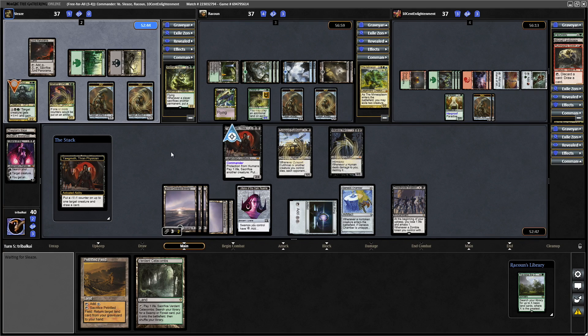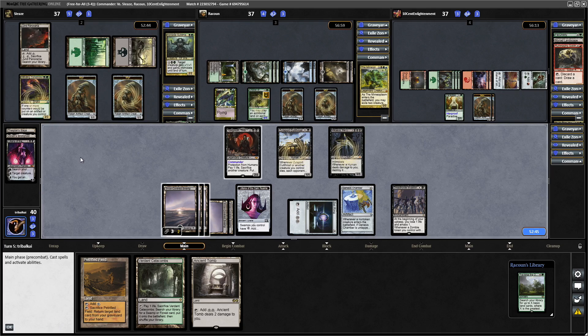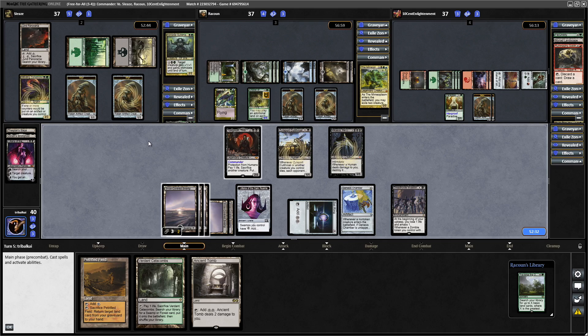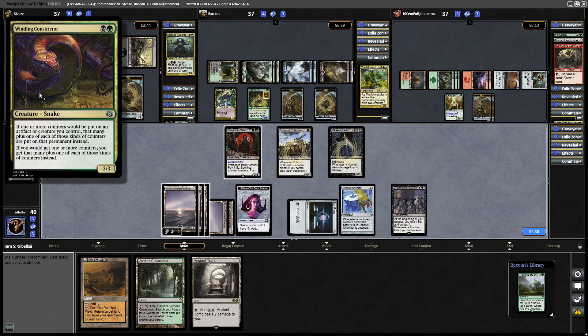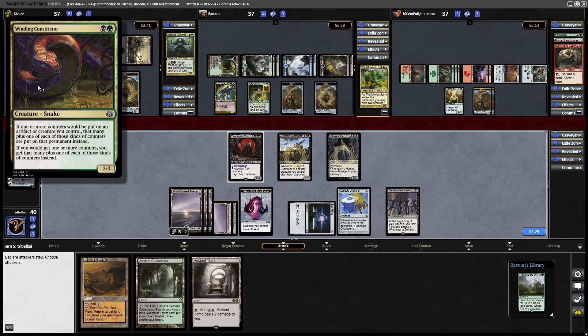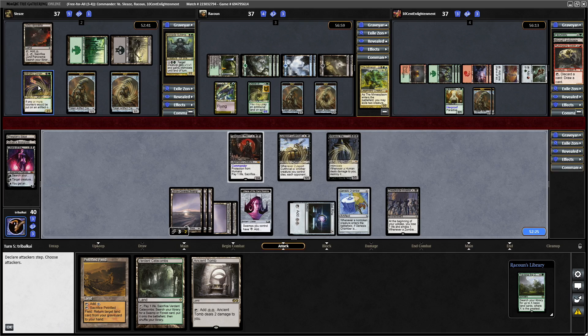We'll draw a card, put minus counters on as many things as possible. Clearing a couple of lands off the top — well, it's discard fodder at least, we don't need an Ancient Tomb. Wait, how did we get rid of that with only one minus counter? Oh I see — the Winding Constrictor! If one or more counters would be put on an artifact or creature you control, put that many plus one instead. So we ended up putting two counters on the sack outlet.